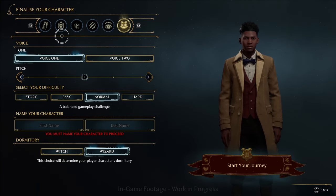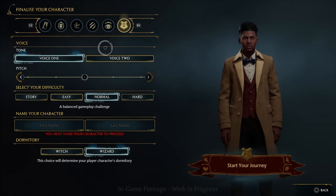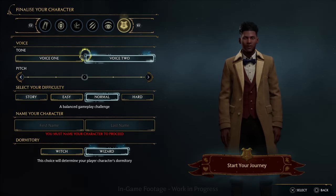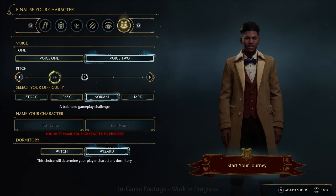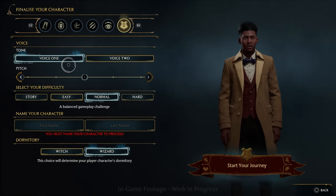Once you've completed your character's look you can change their voice, and you can also select the difficulty of your game. It's not yet clear if there are any differences in rewards between easy, normal, or hard difficulty, but if you want a smoother experience you can choose easy and then progress to hard on a later playthrough.